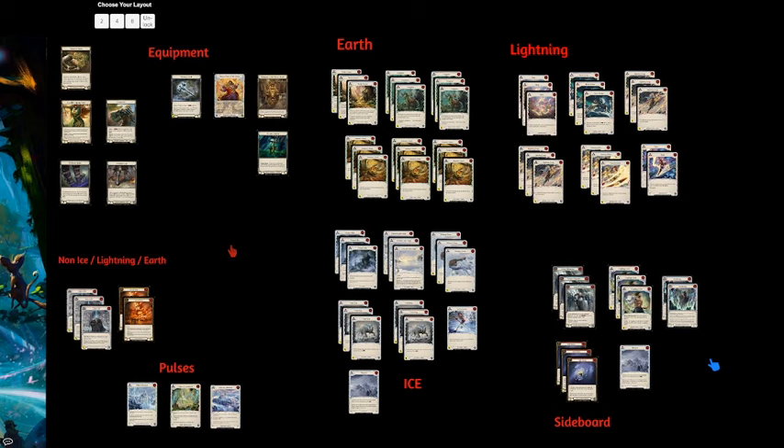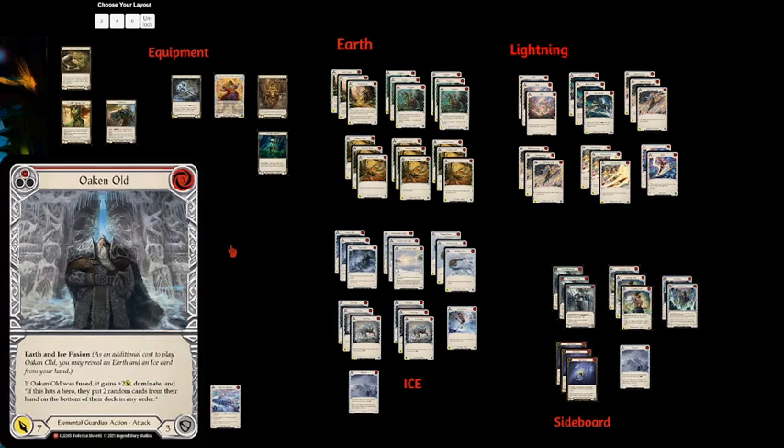This gets back to a classic principle in card games: if you're running over the minimum deck size, you're diluting what your deck does. For example, Oaken Old is an insane card in this deck — incredibly good — while the other cards are not as good as Oaken Old. If you're running even 63 cards, you take your Oaken Old ratio from one in every 20 cards to one in every 21. That sounds like a small difference, but you really want to maximize your chances of getting those Oaken Olds in most situations.